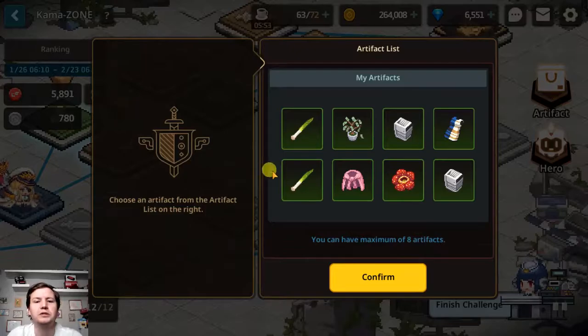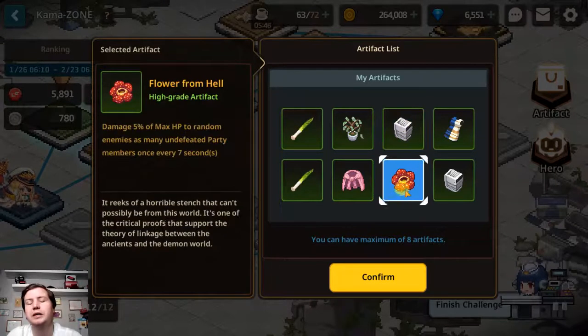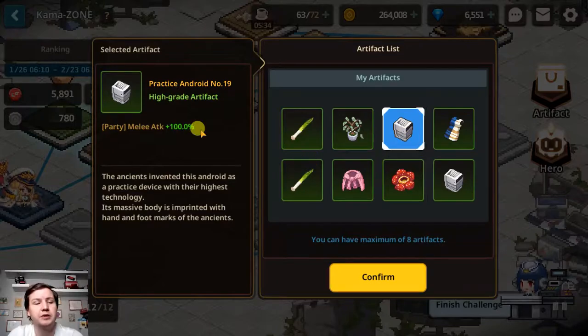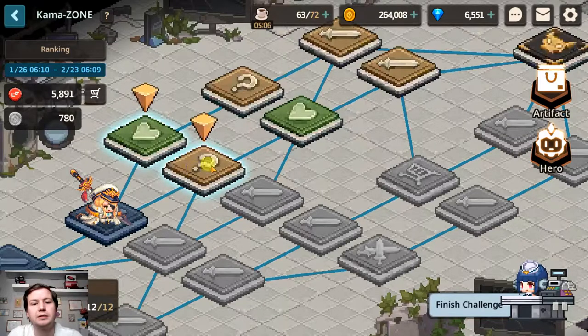When you climb through the tower you will receive good or less good artifacts. Every artifact has certain skills that will make you stronger in certain ways, so you need to try to get the best artifacts that fit your team because artifacts have a really big impact on how strong you will be in battles. For example, this artifact gives my melee attackers 100% extra attack, and I have two of them, so I pretty much do 200% more damage with my melee attackers, which is pretty significant and will help me progress through the stages a lot faster and easier.